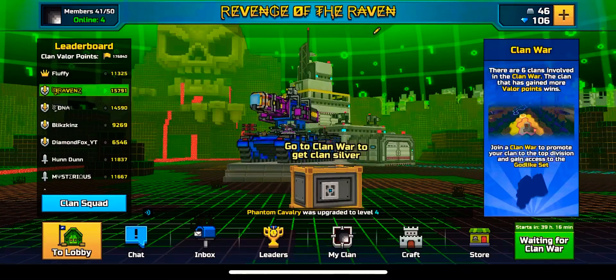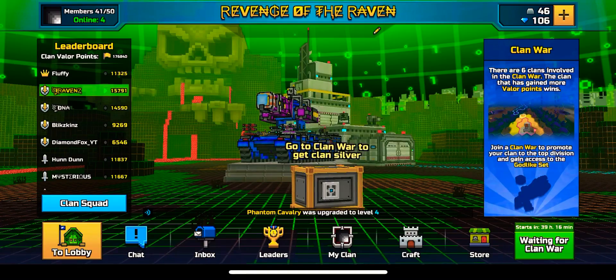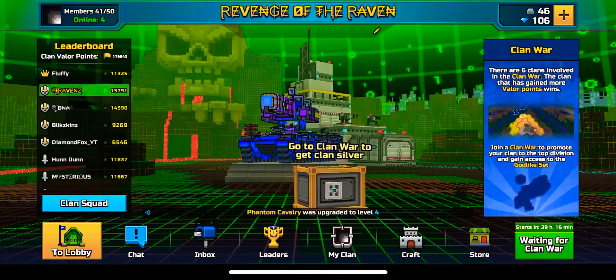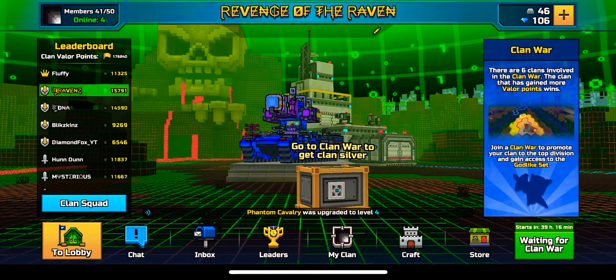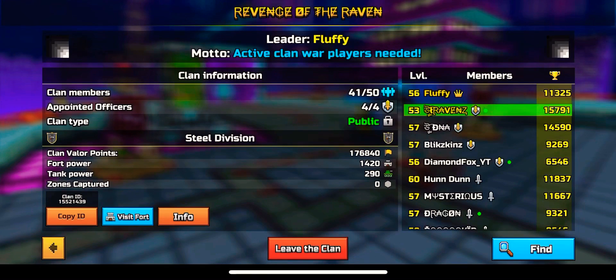So in this video, I'm going to be going over the new PixelGun 17.0 update — the Clans 2.0 beta, as you can see right here in the corner. The second clan war starts in 39 hours, because we actually completed a full first clan war for the Steel Division.